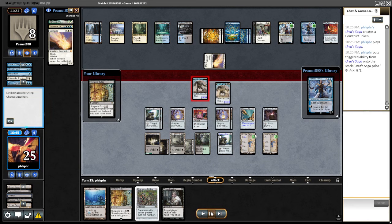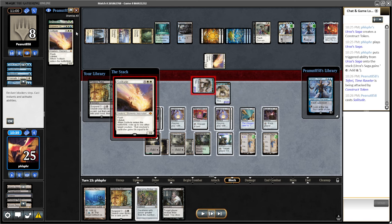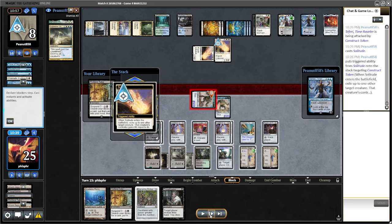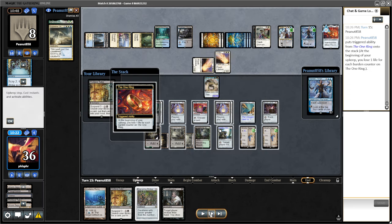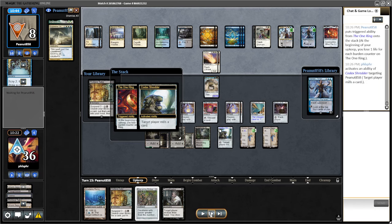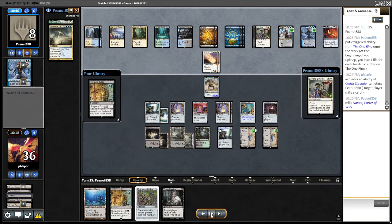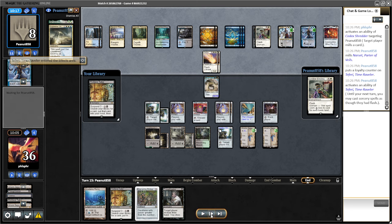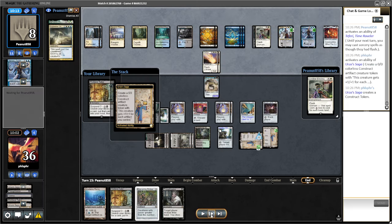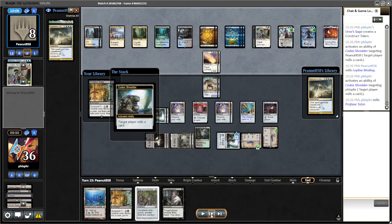Trying to force the Teferi here. They don't run a whole heck of a lot of threats, so they are very quickly running out of threats. Don't want them to have Narset. I really don't mind the Verdict. Make another dude — no, they're binding. Again, I don't really care about Verdict quite too much.